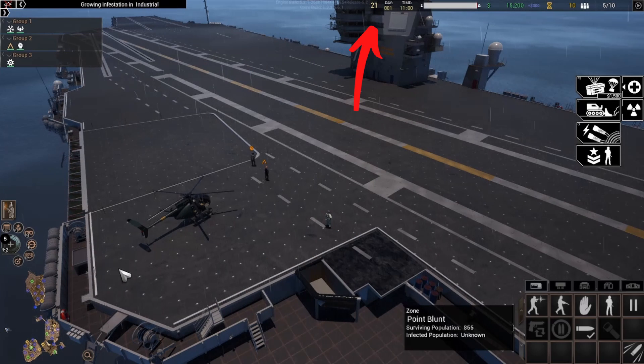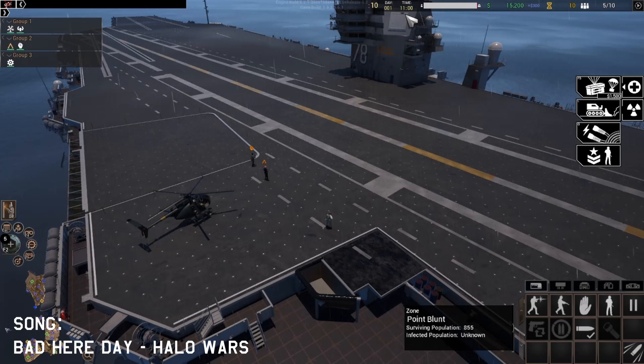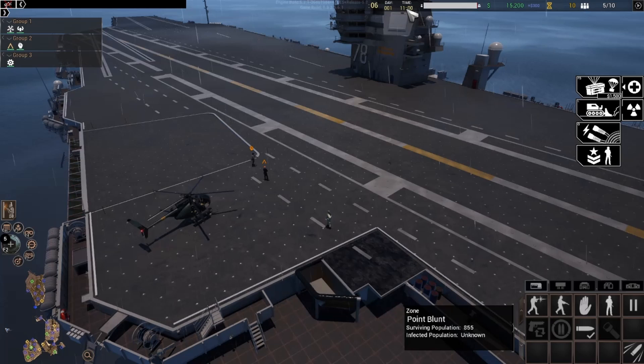Moving to the top right side of the screen, first up we have a timer which shows how long before your next aircraft arrives to deliver troops and vehicles to drop zones. Second and third, a day counter to keep track of how many days since the infection began, and a clock which allows you to time your plans and assaults properly. Be careful beginning any kind of attacks at night, as the infected will be more active and your units will have a harder time seeing.